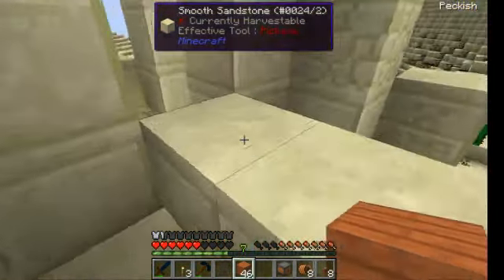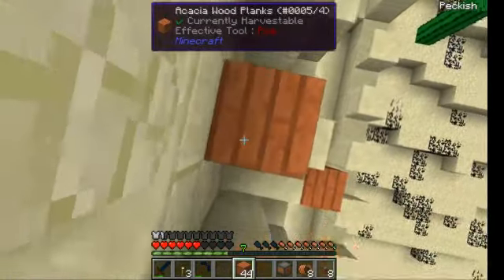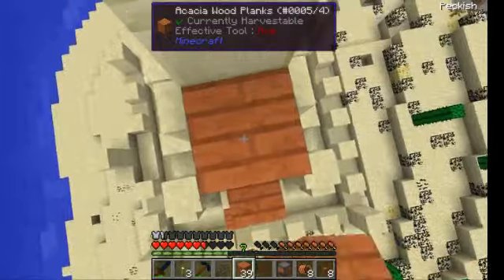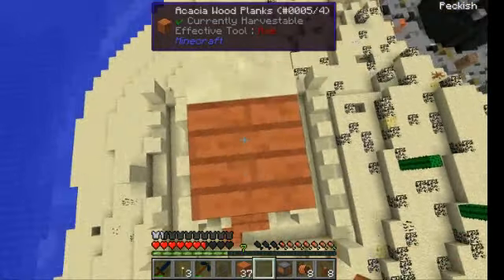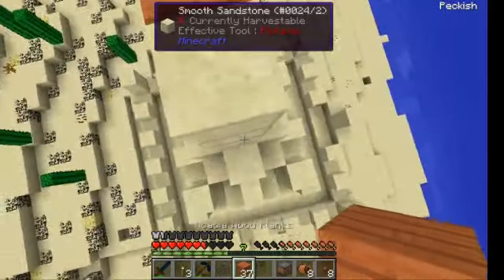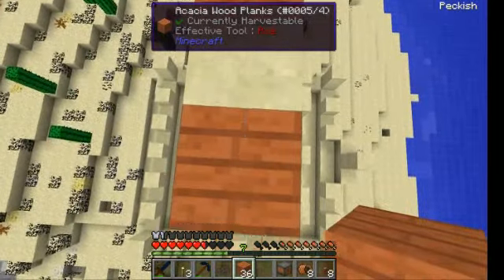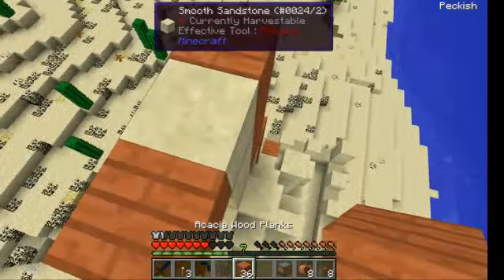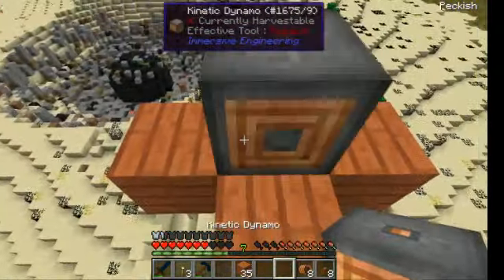Now I just place them but I will remove them later. The windmill is supposed to come here, so I will do this. No, I want my windmill to be visible from the sea.